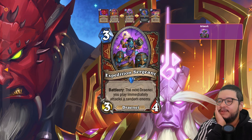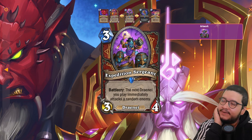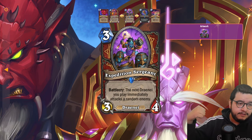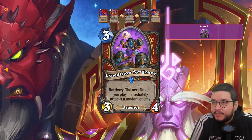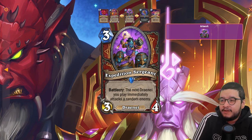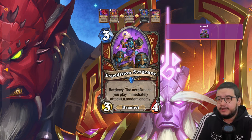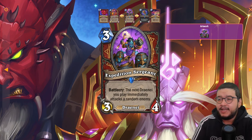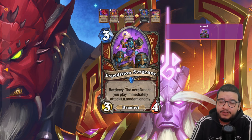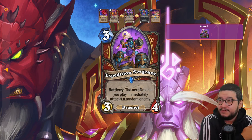Next up is the Expedition Sergeant — a three mana 3/4: the next Draenei you play immediately attacks a random enemy. A random enemy — so the whole game plan is swinging face. You'll be buffing your Draenei with the weapon, drawing with Captain's Log, and the mechanic is all about the next Draenei you play. If you can clear the board and swing face with a heavily buffed Draenei, this is a great card.